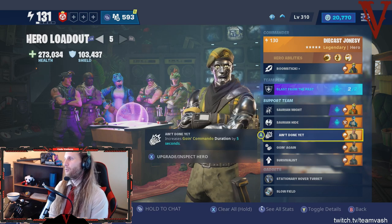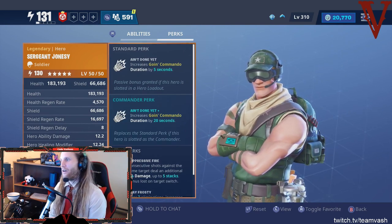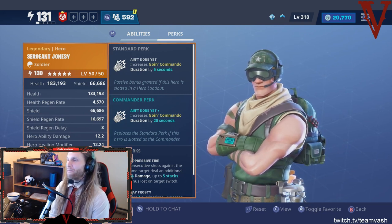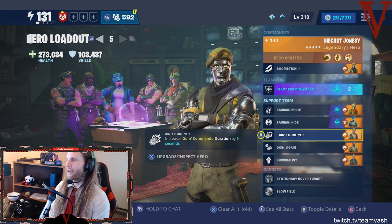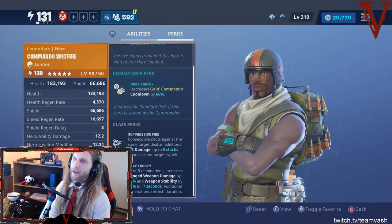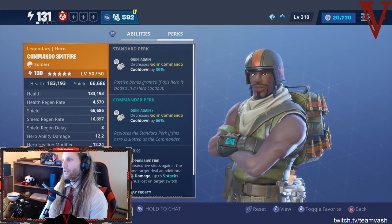Next we've got Ain't Done Yet — Sergeant Jonesy gives you an extra 5 seconds of Going Commando, which is amazing because you want the ability to last as long as possible for maximum damage output. Then Commando Spitfire provides Going Again, which decreases the Going Commando cooldown by 30%, allowing you to use the ability more often over the course of the mission.